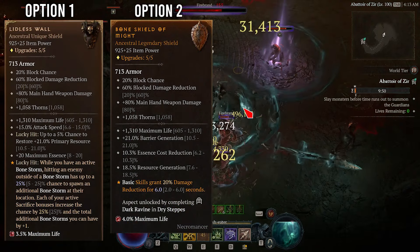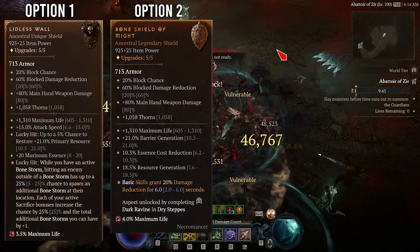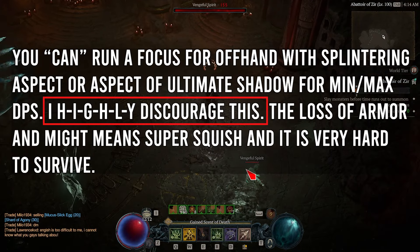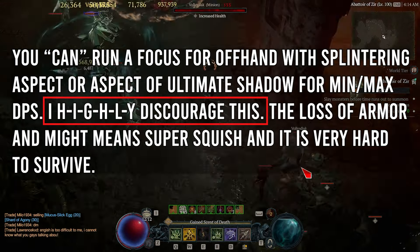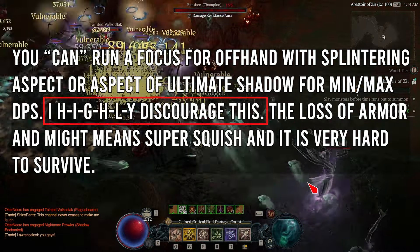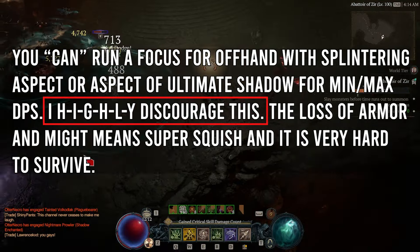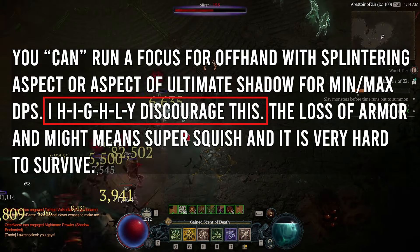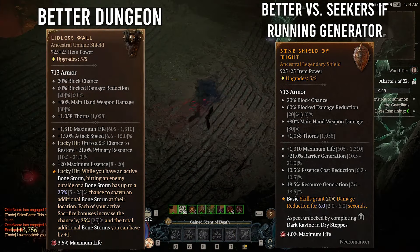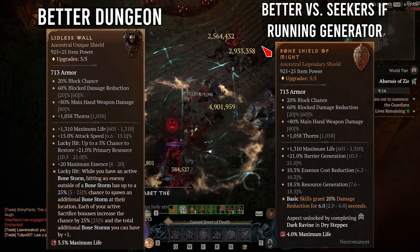For the offhand, we have two options. We can run Lidless Wall or a Shield with maximum life, barrier generation, essence cost reduction, and resource generation with the Aspect of Might. Both will run a Ruby in the Jewelry slot. Running a Focus will diminish your armor below the threshold for either variant, so I don't recommend it, but it is an option. Lidless performed better for the dungeon, but the Legendary Shield performed better on the Seekers — therefore I recommend hot swapping before the Seekers spawn. If you do not have a Legendary Shield, you can still run Lidless and it will perform well.